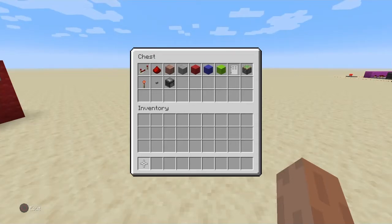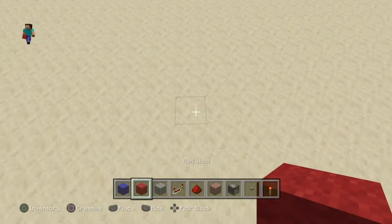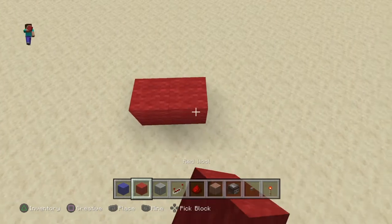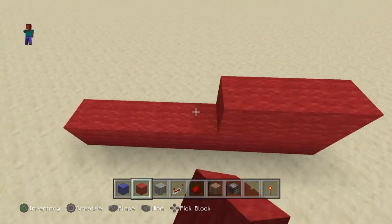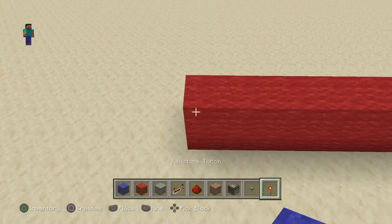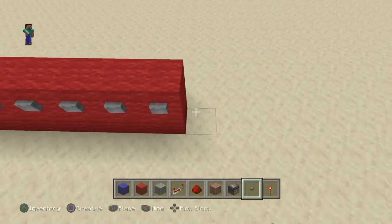In this chest is everything you'll need to make a button combination lock. First of all, we're going to have to place in the buttons — let's say seven buttons. Now you put in the buttons. You want them up here on the second block.